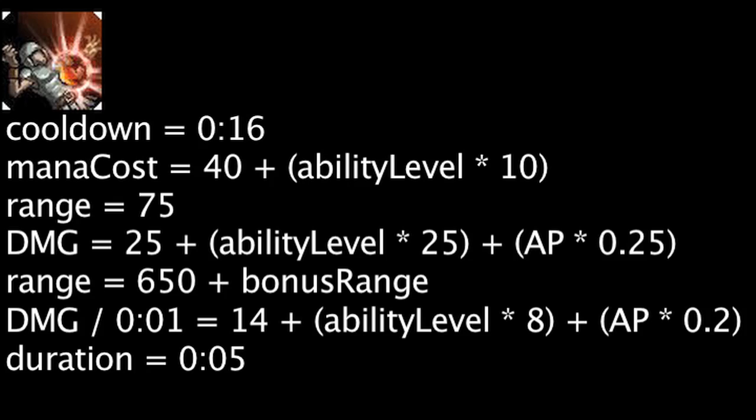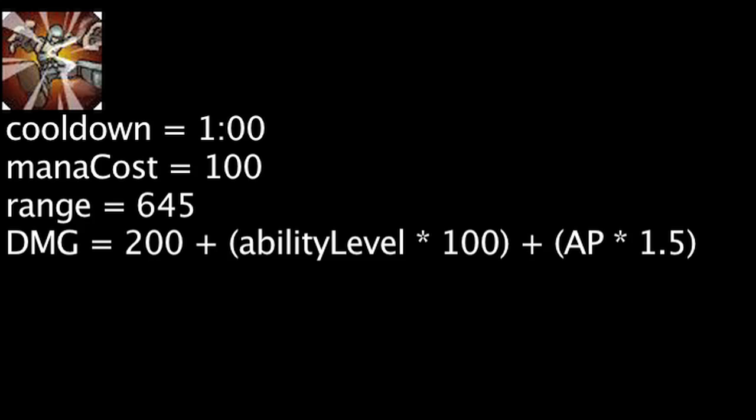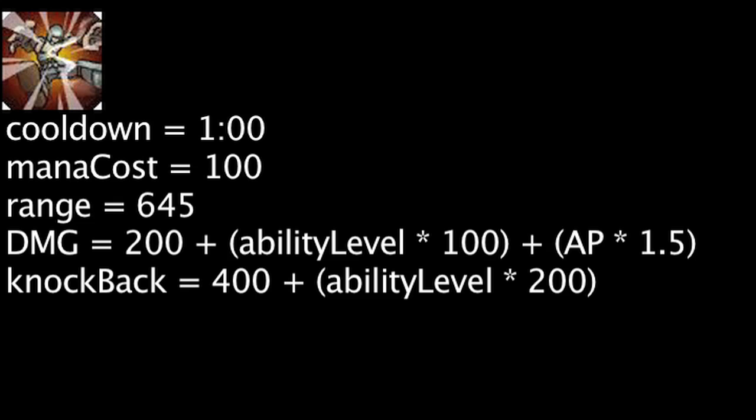The enemies struck will also have Grievous Wounds applied to them for 5 seconds, reducing incoming heals by 50%. Tristana's ultimate ability, Buster Shot, has a 60 second cooldown and will cost 100 mana. When cast, Tristana will deal magic damage to an enemy unit within 645 units equal to 200 plus the ability's current level times 100 plus Tristana's ability power times 1.5. The enemy struck and any nearby enemies will also be knocked back 400 units plus the ability's current level times 200 units.